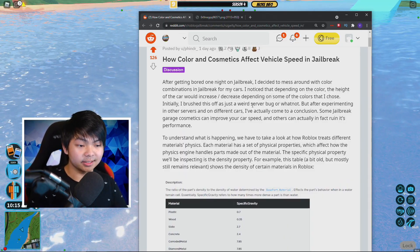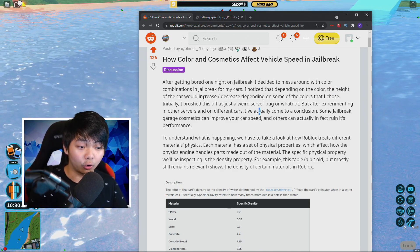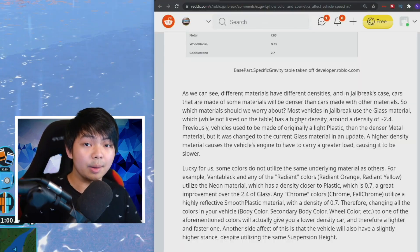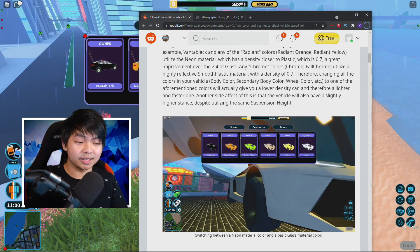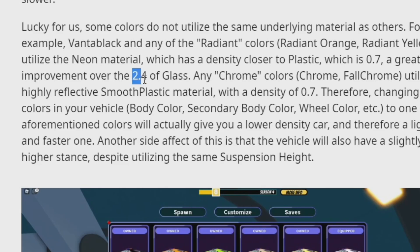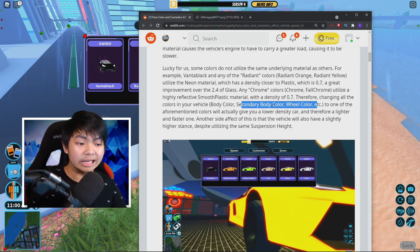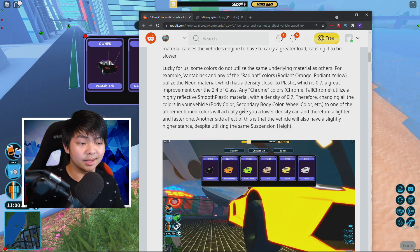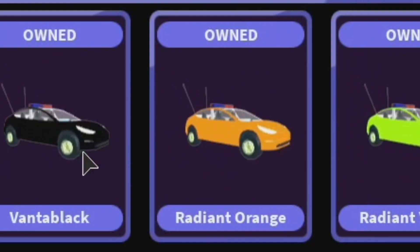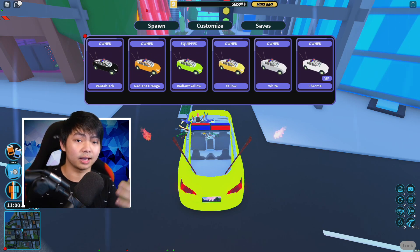Long story short, that is gonna be about changing the color of the car. Changing the color of the car can make your car faster based on the material, based on the texture in Roblox. You guys can see here, changing your texture and body color can impact your car in the game. A lot of cars in jailbreak are made out of glass. The glass is gonna be 2.4 density in the game. But if you manage to change your body color, secondary color, and wheel color into something that is not reflective — something that is plastic material — and if you manage to change your color into black, orange, or yellow, you can actually make your car much, much faster because it's actually plastic.